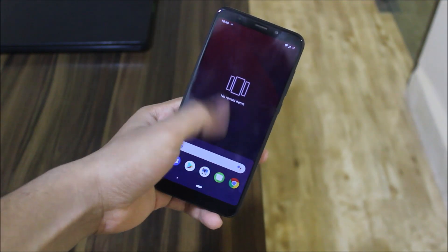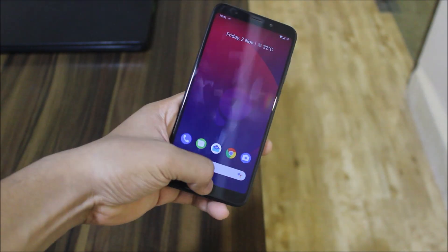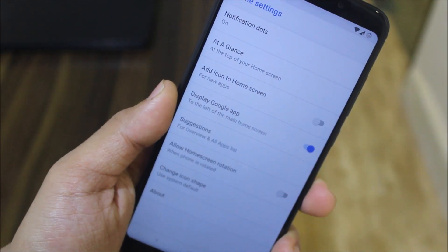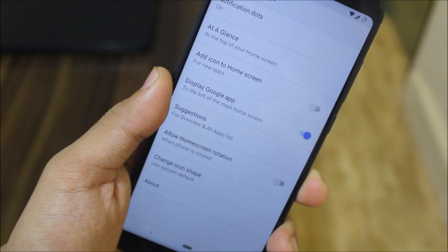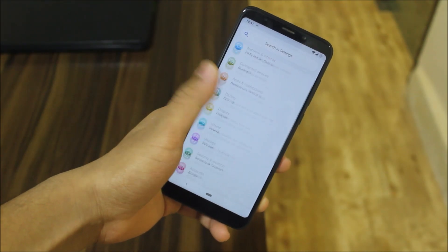Starting with the home screen, we get a Pixies OS wallpaper, then we have the Pixel Launcher and these are the apps present. Let's take a look at the Pixel Launcher settings — we have all of the settings present. You can see: At a Glance icon, home screen allowance, app suggestions, and change icon shape.